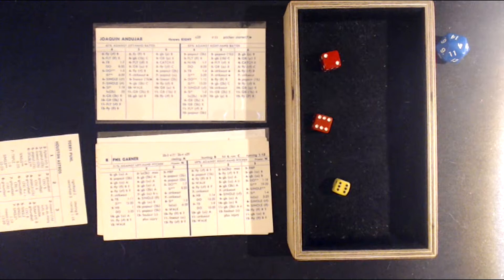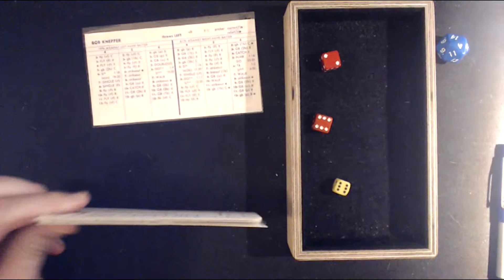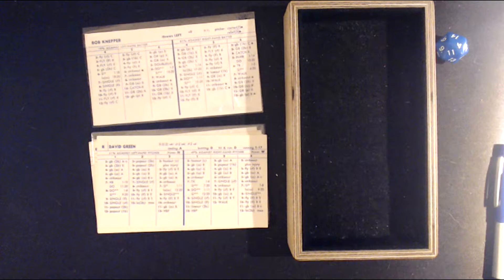Joaquin Andujar had a 2.47 ERA. But that's the beauty of baseball. Going into this game they were favored by at least three and a half runs, and everything is backwards. So if you were a betting man and had put your money on the Cardinals in this game, you'd be in for a big surprise.